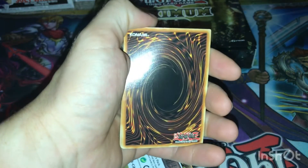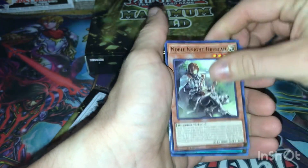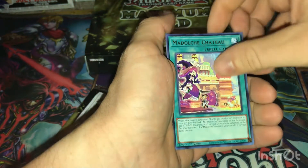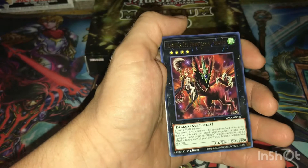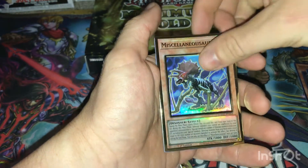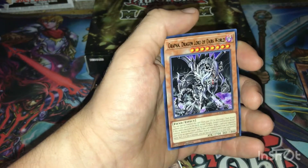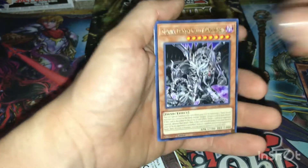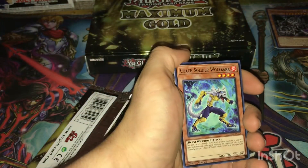Before we see what cards we got, I would really like it to be Blue Eyes, Red Eyes, or Dark Magician. Let's see what we got here: Noble Knight Dristan, Moulinglacia, Harpy's Pet Dragon, Elder Entity N'tss, Tuning, Grandpa Dragon, Dragon Lord of the Dark World. If you see me doing this, the gold lettering is sometimes kind of hard to read, so you just need to tilt it a little to make it readable. Coach Soldier Wolfman.